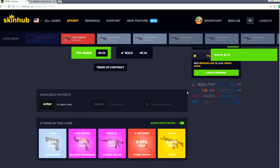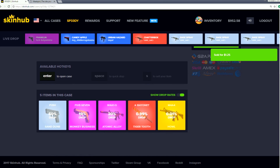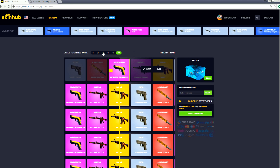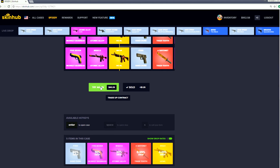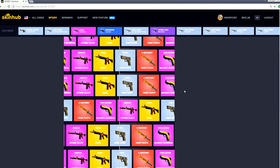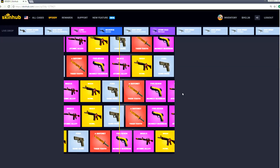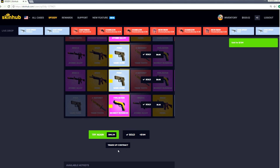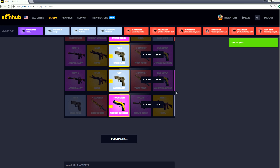Now we're gonna do the crazy action of opening up ten of them. The drop rates are pretty low on the howl - the howl's gonna be really tough to grab. But maybe with that one percent luck you can grab yourself a tiger tooth bayonet. Let's open up ten at once - this is for $40. Come on, give me the knife! It's not looking good for the knife - we got an atomic alloy and lots of sand dunes, so we lost some money. We're gonna keep doing it until we get that knife. You've got to be persistent.